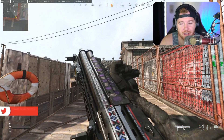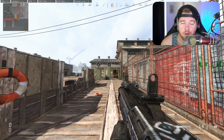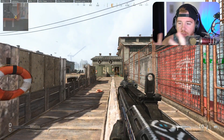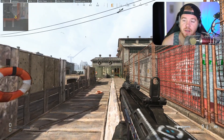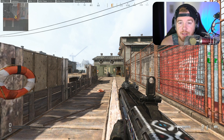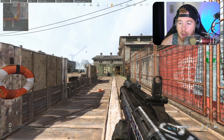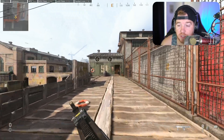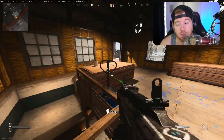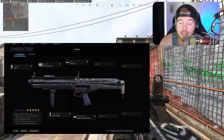Coming in at number two is the R9. This could honestly be number one — you can switch one and two if you want. The R9 with dragon breath rounds has crazy range because the pellet spread stays very tight. You can see on the wall there they're still within the circle on the aim-down-sight, so the pellet tightness makes it deadly at medium-to-short range. Obviously you won't want to use it any further than where you currently are since it's a shotgun, but if you get into a building like this you're just not going to lose a gunfight.